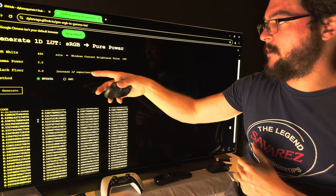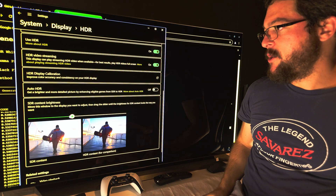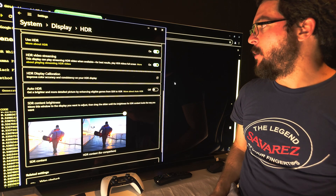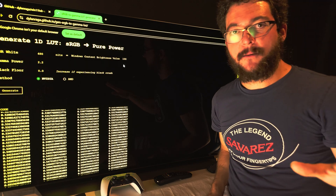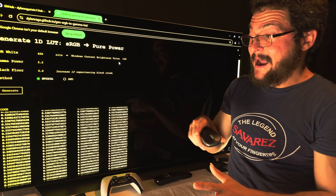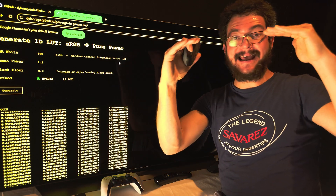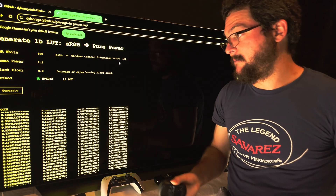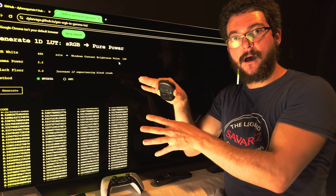The reason I recommend 480 nits is because that equals the Windows content brightness slider when maxed out — about 498, basically 500 nits. I'm maxing out the brightness slider because on my OLED TV I get more brightness with HDR on. If you have an LCD TV that looks as bright on SDR, you don't need this — just use SDR, max out the brightness, and calibrate your settings.